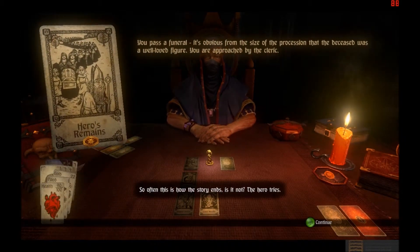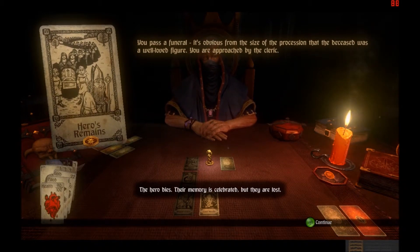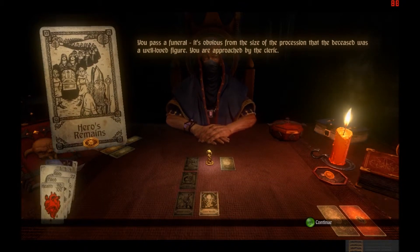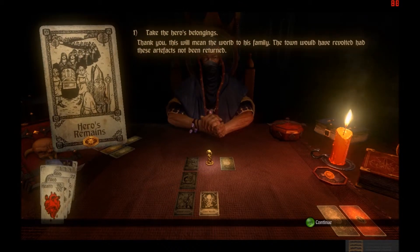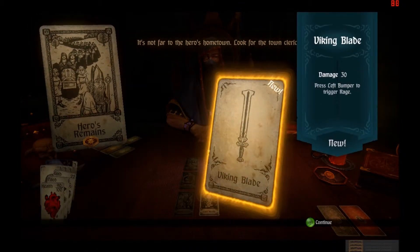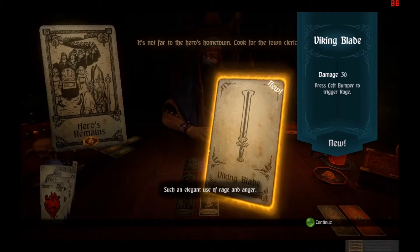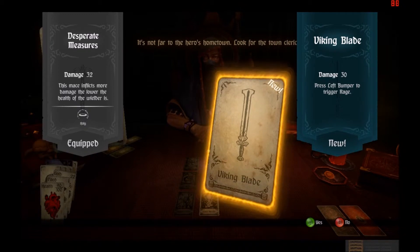Hero's Remains. So often this is how the story ends, is it not? The hero tries. The hero dies. Their memory is celebrated, but they are lost. You pass a funeral — it's obvious from the size of the procession that the deceased was a well-loved figure. A cleric approaches: this great hero fell defending our beloved town of Wondermere. His sword and shield are powerful but must be returned for the proper burial rites. Will you do this? Sure. I got Viking Blade — such an elegant use of rage and anger. I don't want to equip it though, because Desperate Measures is better.